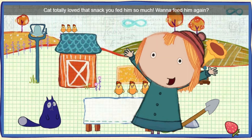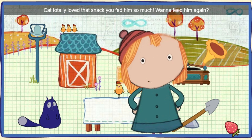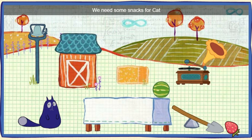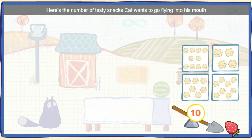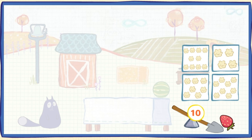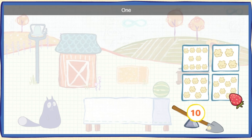Cat totally loved that snack you fed him so much! Wanna feed him again? We need some snacks for Cat! Here's the number of tasty snacks Cat wants to go flying into his mouth! Could you click on the box that has this many snacks? One, two, three, four, five, six, seven, eight, nine, ten! Ten pieces of popcorn!